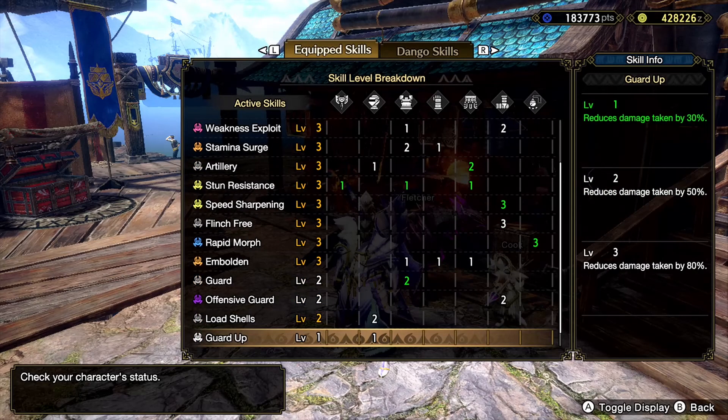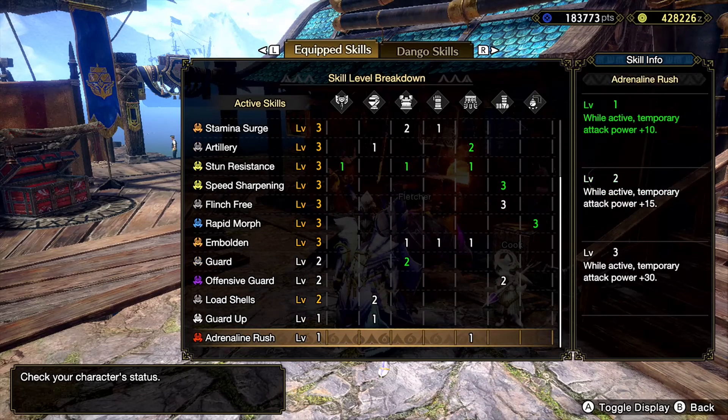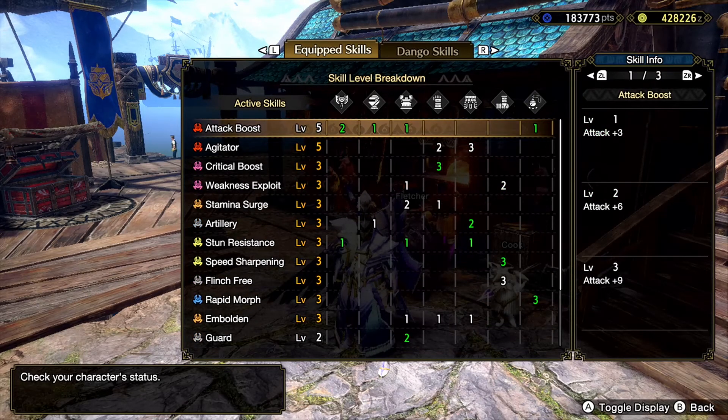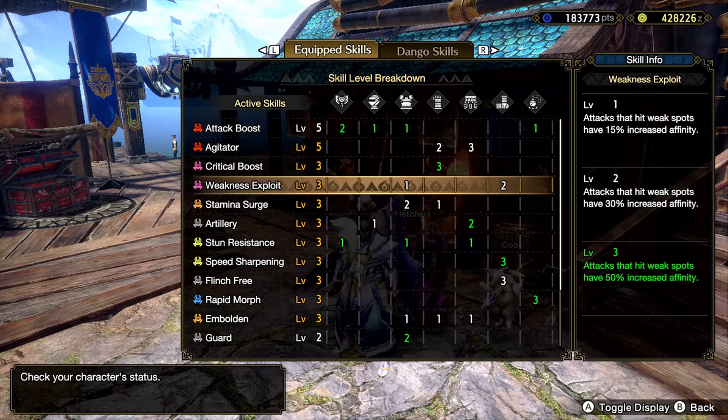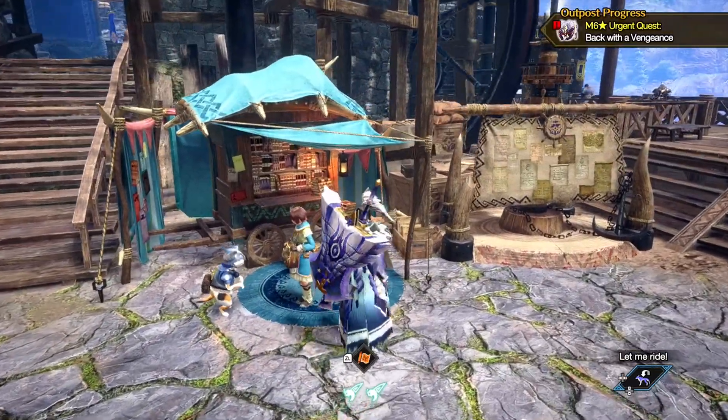While I don't know if level 10 will be necessary, I have found that guard level 7 is enough to block certain attacks which were not possible to block before. I'm really excited to test it out with some other monsters, which is today's episode. The other typical skills are attack boost, critical boost, weakness exploit and whatnot. Anyway, let's get to it.